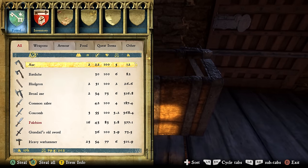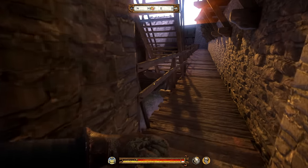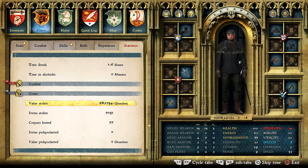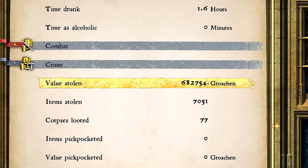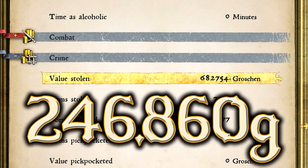Once you do get it open, don't look through it — just steal everything. You really do not want to get caught in here. Now that we've looted the chest and we go back to the player crime tab, the total value stolen is now 682,754. So when we take that number and minus the 435,894 we had earlier, the difference is 246,860 golds worth of items — and that entire difference was gained just by looting that single chest.